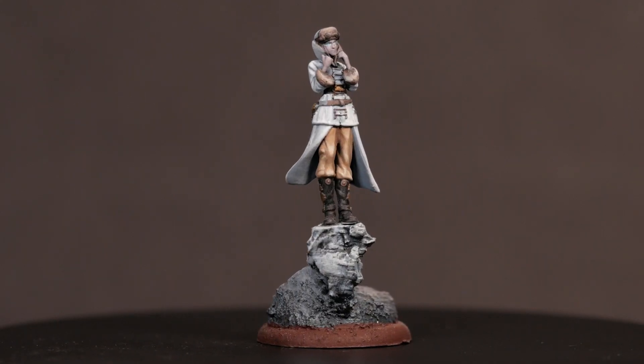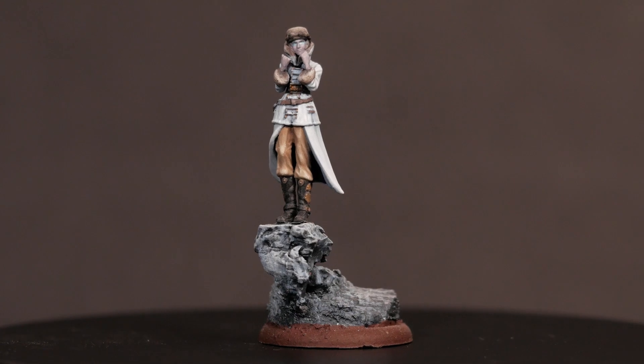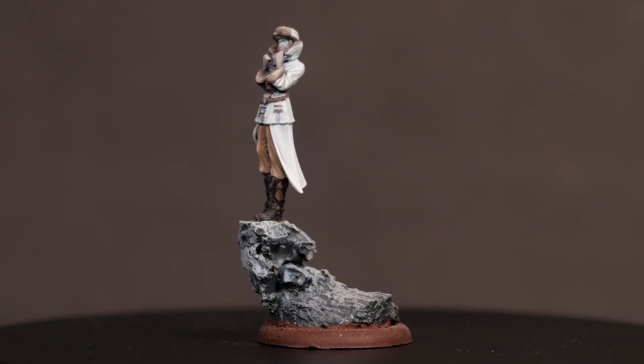Take this master — this was my first master, her name is Rasputina. In second edition, she had two play styles. The first was just gunline: shoot your opponent off the board, blast their models from around the corner from way too far away. The other option was she could be more of a support master, supporting objective running through summoning. In 40K you can kind of do this with character models — give them certain relics and warlord traits — but the way Malifaux does it is just so flavorful and so cool.